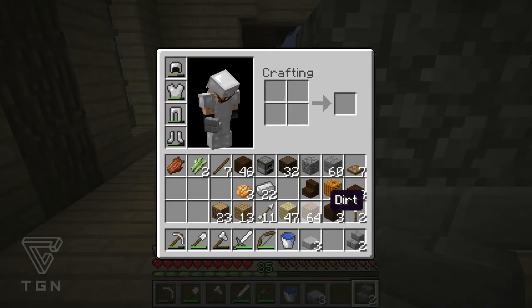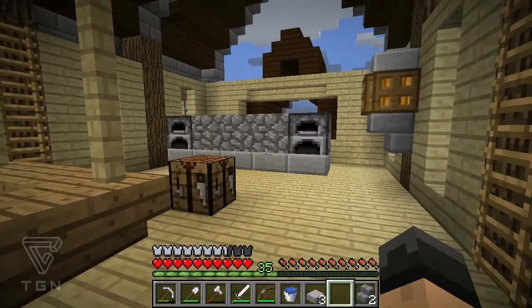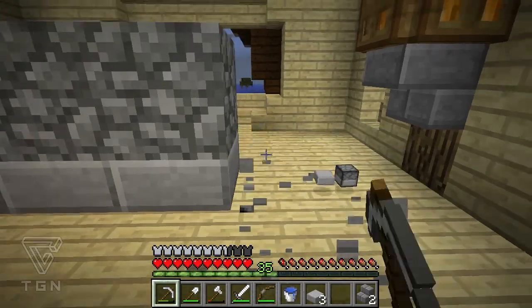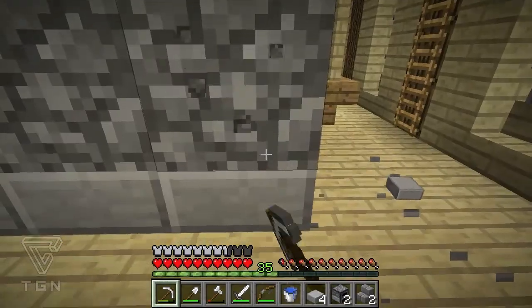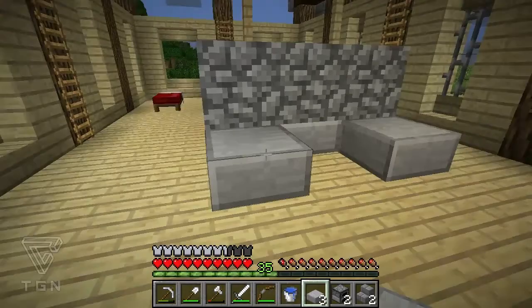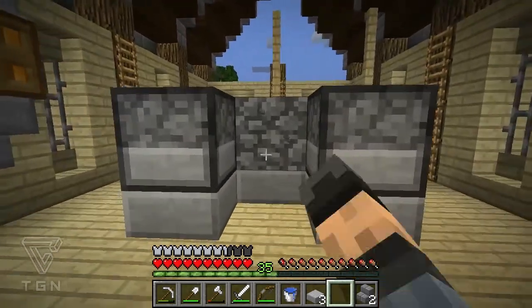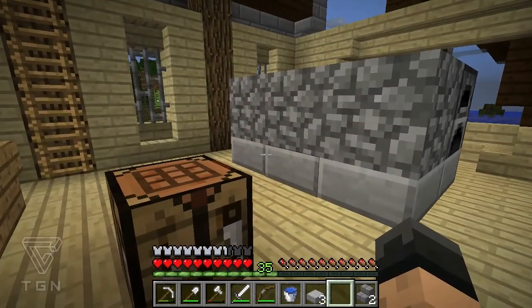Actually I may only need four now that I think about it. We have one for stone, one for iron, one for gold. Maybe we would only do three. If that were the case then we could do something kind of cool like this, where we... no, I don't think that would work unless we fed in from the sides and the back of that one. No, that probably wouldn't work.